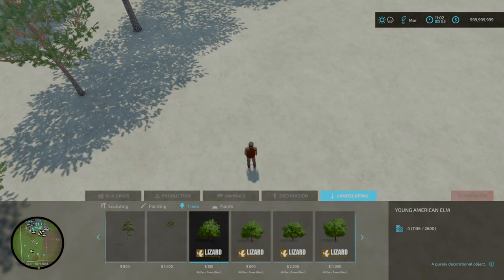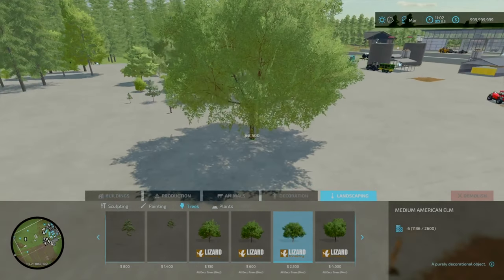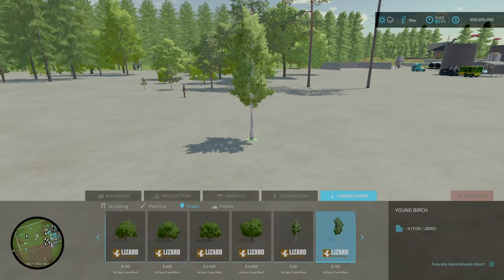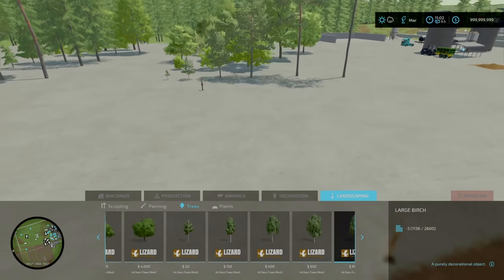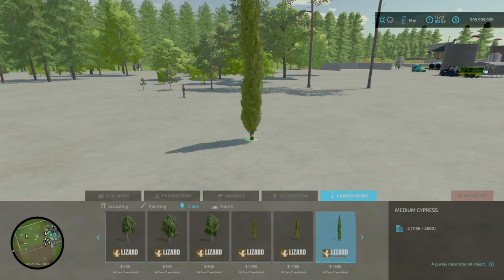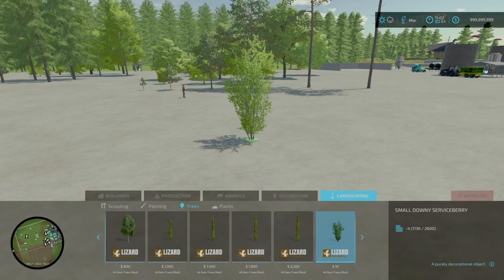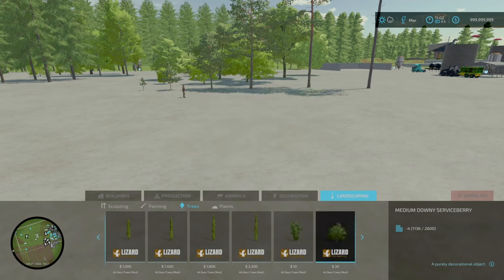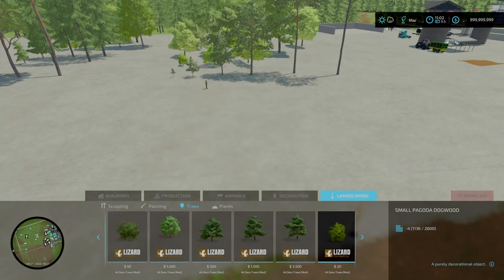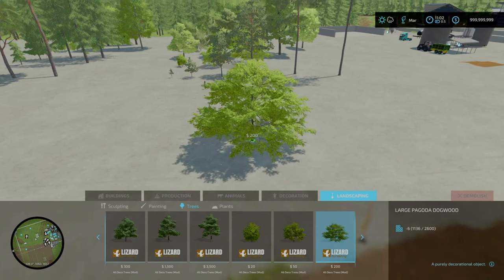Going through the tree varieties: birch sapling is three slots, young birch, small birch, medium birch, large birch, then onto cypress — young, small, medium, large cypress. Next you've got small, medium and large downy serviceberry. Then maple tree, small oak, medium oak, large oak. Next, small pagoda dogwood, medium dogwood, large dogwood. Then pine saplings, young pine, small pine, medium pine, large pine, and old pine.